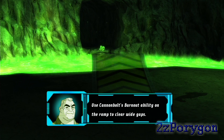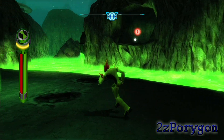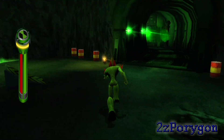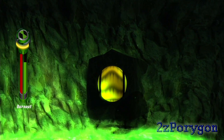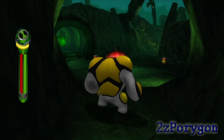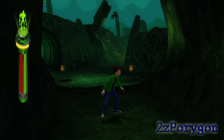So that should clear the snakes. Gwen says to use Cannon Bolt's burnout ability on the ramp to clear wide gaps — this is one part of the game that requires Cannon Bolt. And you can see over there there's a health upgrade. I thought I already got it on my first playthrough, but let's just get it anyway. Okay, so nothing happened — I must have already got it.